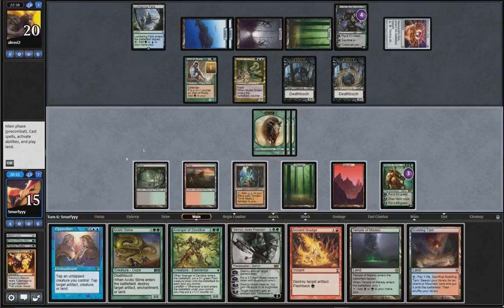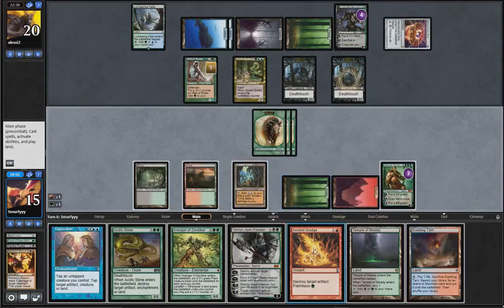So we can do that and then Acidic Slime the swamp and shut him off of black. So what we can do this turn - I'm not sure which is the best.